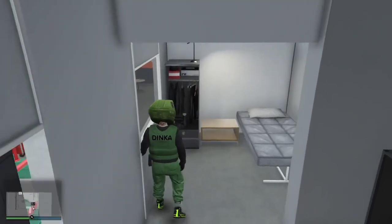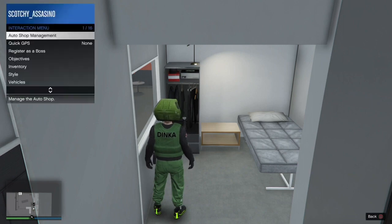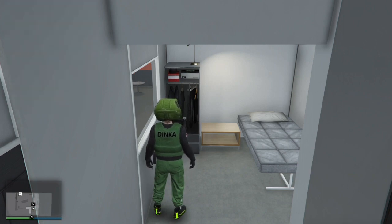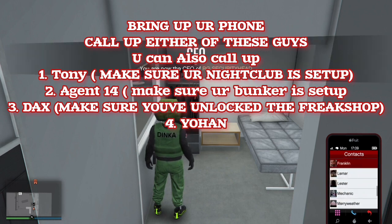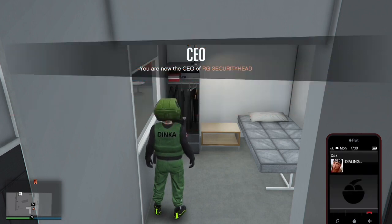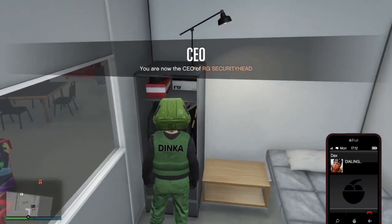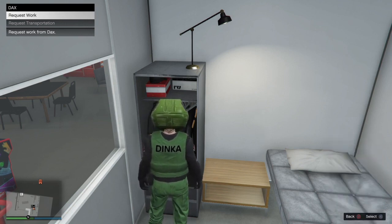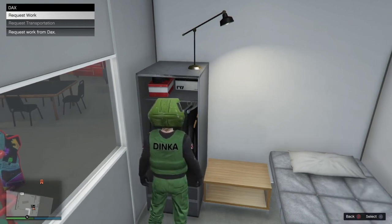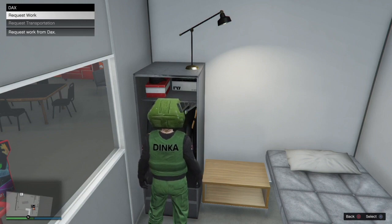Alright, so once you guys have made your way up here, what you're going to need to do is register as CEO. Then go ahead and call Dax. Now once you've done that, you're gonna press right on the d-pad and change clothes at the same time. The order is: press X first and then go ahead and press right on the d-pad to change your clothes.